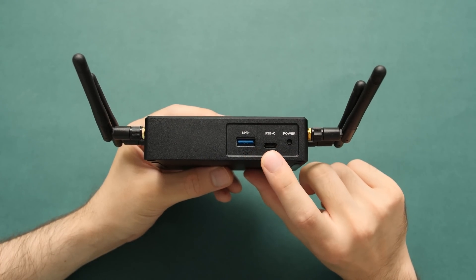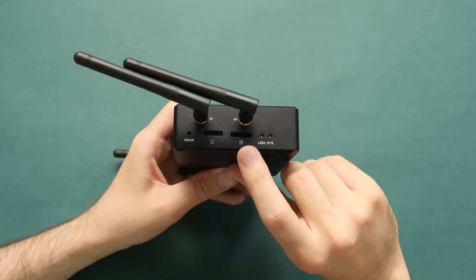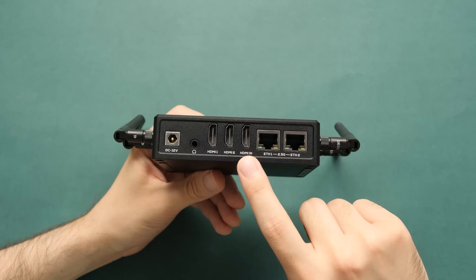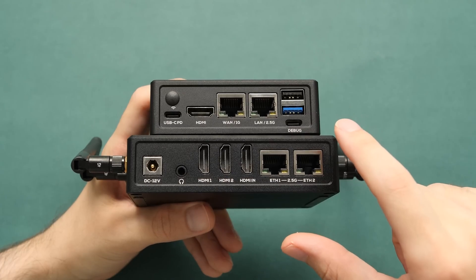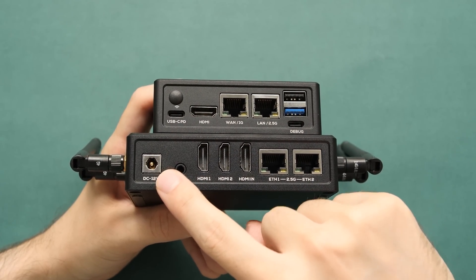Ports are kind of all over the place on this. We have two USB ports on the front, an SD card slot and a SIM card slot on the right side, nothing on the left side, and a bunch of HDMI ports on the back with a single headphone jack and two ethernet ports. The biggest difference from the R6C is the unfortunate switch from a Type-C port to a barrel jack for power delivery.